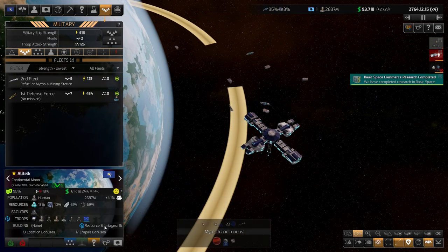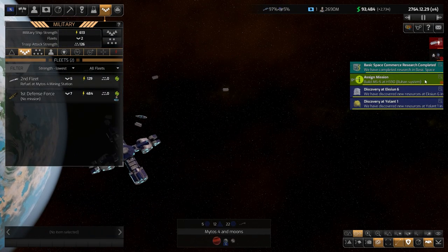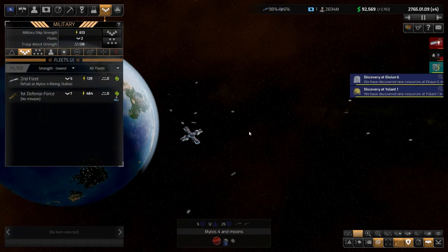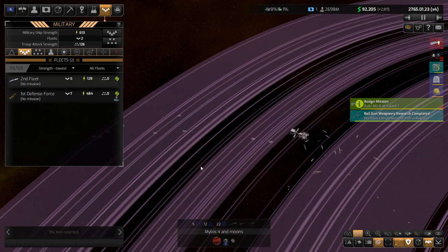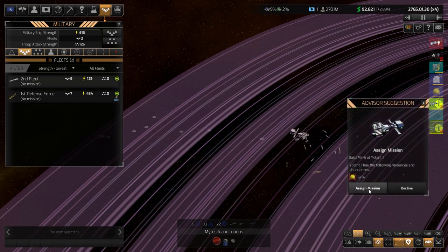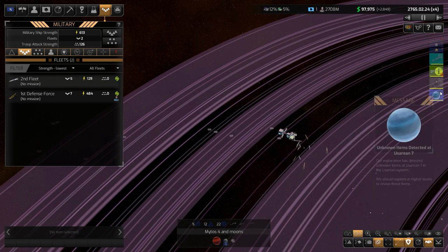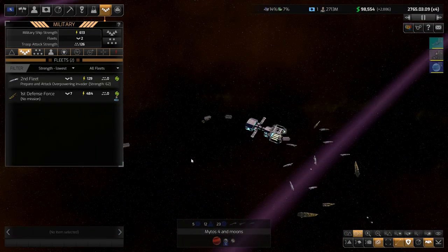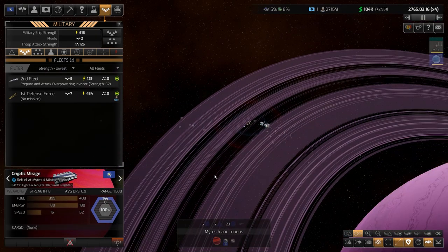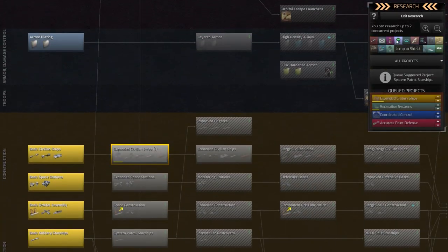We don't have enough fuel at our base — we need more freighters to move the fuel from this mining station to the other one. We've found some routes that increase colony development and population growth, so we'll assign a mission for that. In order to get more fuel to move to the station, I think we need a better engine.